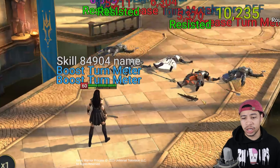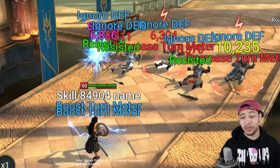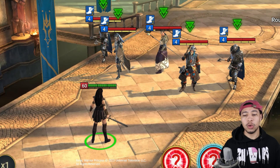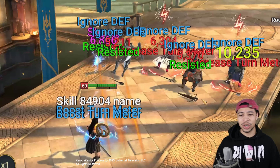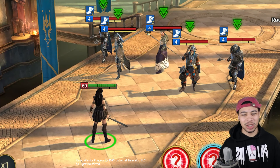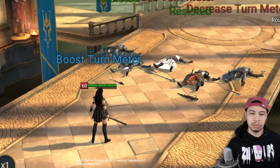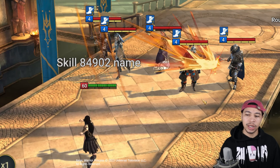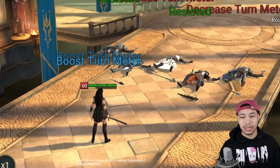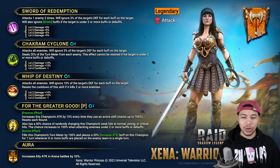Her A2 is an AOE skill that will ignore 5% of the target's defense for each buff on the target and steals 20% of the turn meter from each enemy. This effect can't be resisted if the target is under two or more buffs or debuffs. It's a solid skill — another opportunity to ignore defense, which is always helpful for damage dealers, and the turn meter steal can't be resisted if enemies have buffs or debuffs up, which they more than likely will in arena.